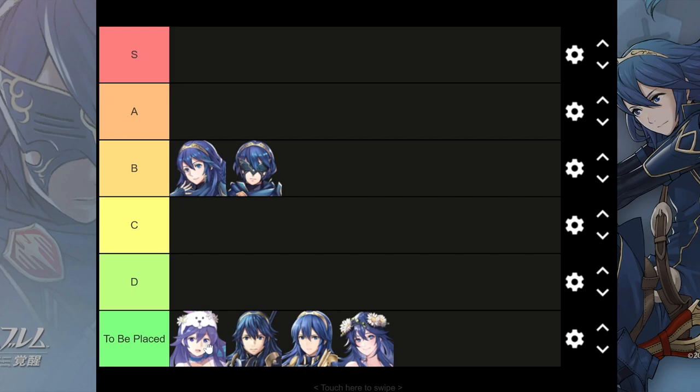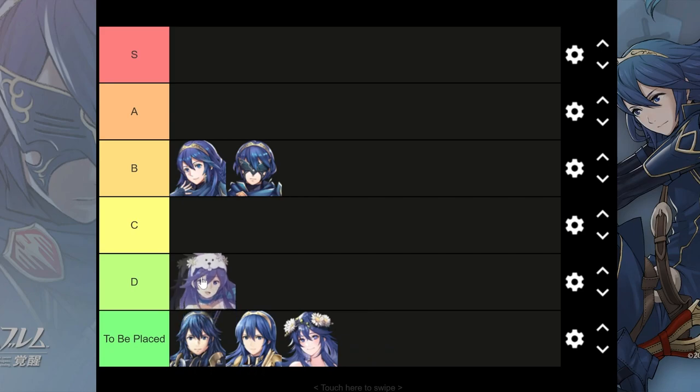Thankfully she does have access to some good blue tomes, like Juicy Wave or Pack Blooms — that's Valentine's Veronica's tome. So at least she has that, and you can definitely use her in modes at a less competitive level. I've seen someone on the FEH subreddit use Spring Lucina to great effect in Summoner's Duels of all places, so you can definitely make her work. But let's be real — she's not that great of a unit, and there's no reason really to use her as opposed to something like Ophelia. Unfortunately, I have to put her in D-tier.